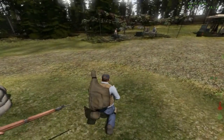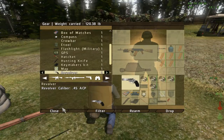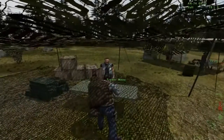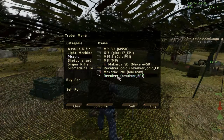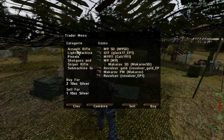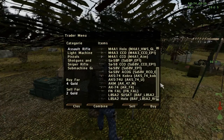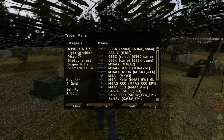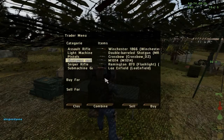What crap do I have that I could sell? He won't take the gun. I could sell the revolver and all the ammo. Let's see — pistols. One ten-ounce silver. No thanks. Machine gun? Nope.